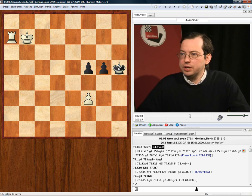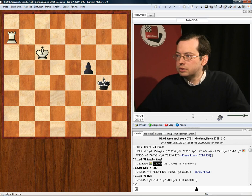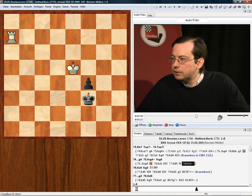So White has to take with the Rook. Now Black could try to give a body check, or via F3, but he cannot go to E4 to set a body check, and now White will win the F-pawn first in the game later.